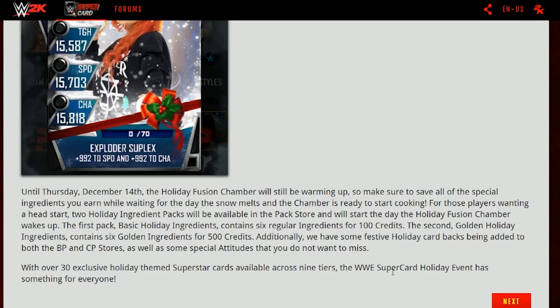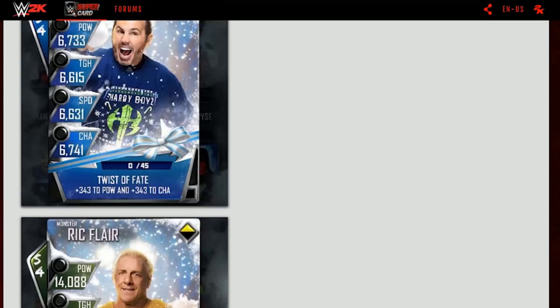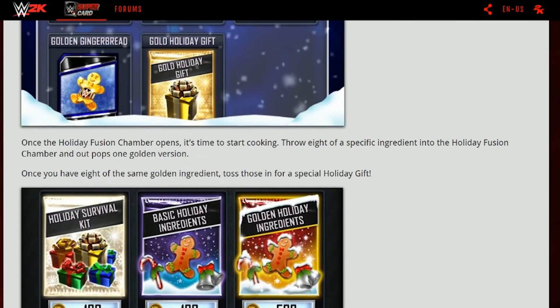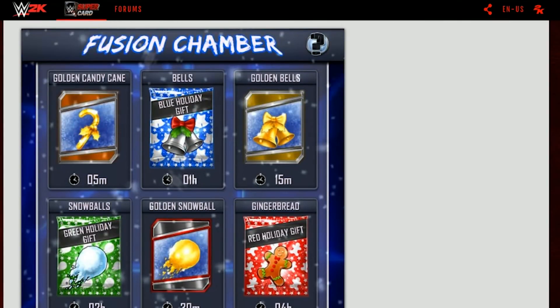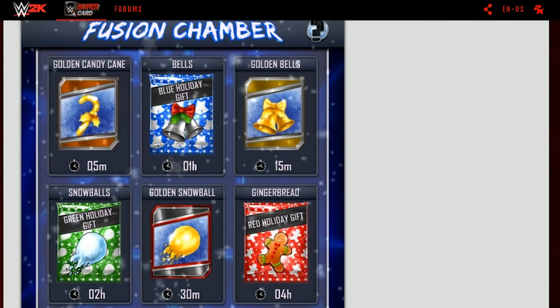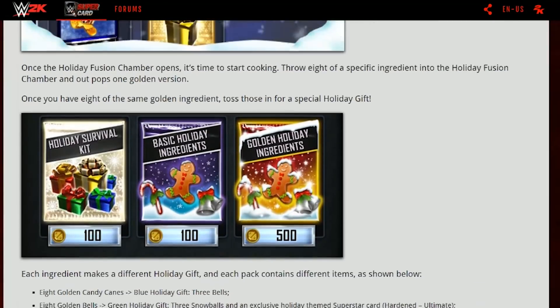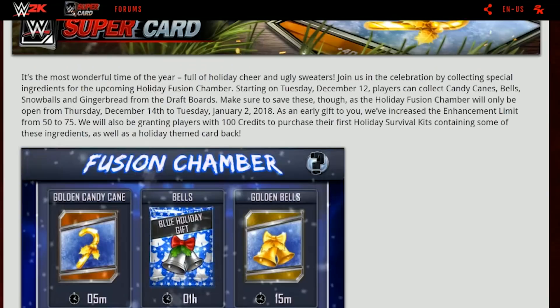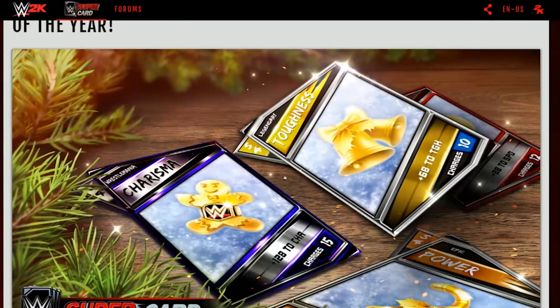I think this is really, really awesome — I'm super excited about this. This is what I was talking about, I wanted them to do a present thing kind of like the pumpkin thing where you get the pumpkins and they turn into different cards, but now they have a money element so they're actually going to earn some money off this doing the fusion chamber. I think it's super cool and I think this is what's going to keep everything going. I want my physical cards — give me these physical cards. I want to be able to scan the QR codes because if I'm going to spend money on things, I want some physical cards.